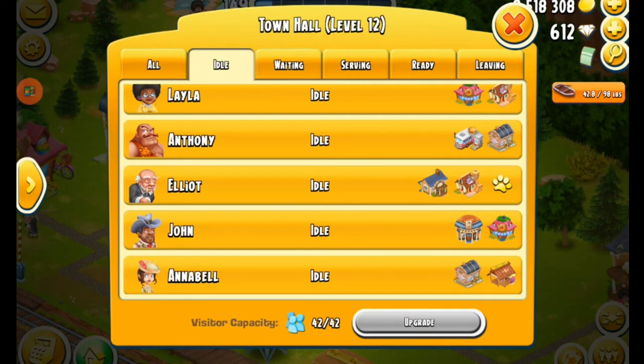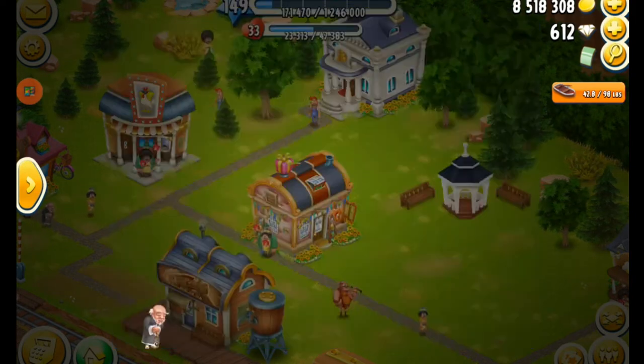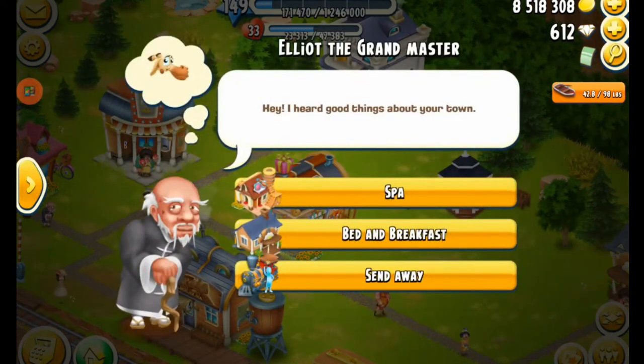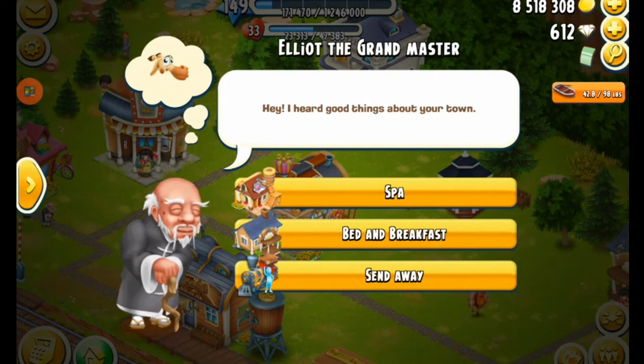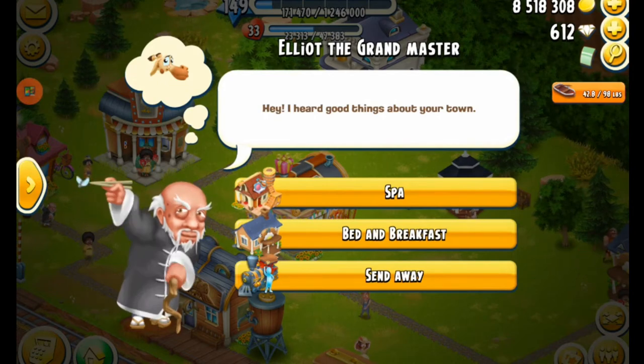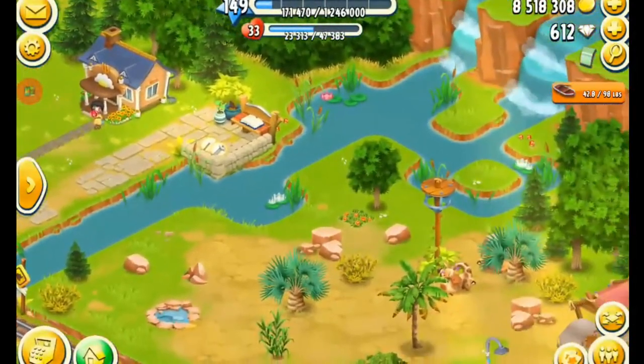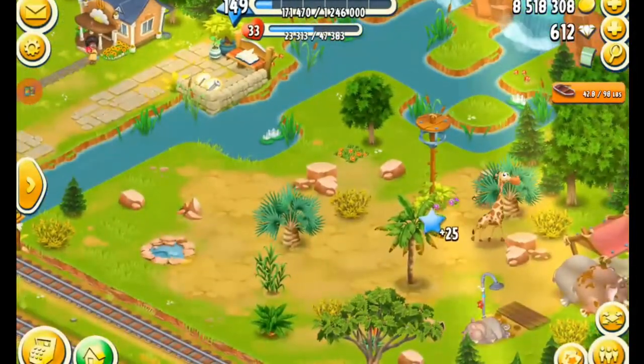If I click on him and click on 'see visitor,' you'll see that there is a bubble above his head that shows a picture of a giraffe. What that means is that once I have served him in both the spa and the bed and breakfast, he's then going to go and visit my animal sanctuary. He will walk on over and take a little look at my animals because I do have the giraffe that he wants to go see.